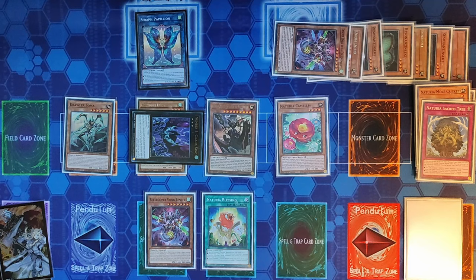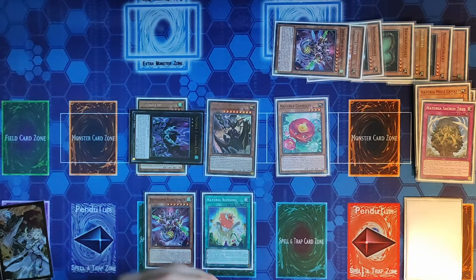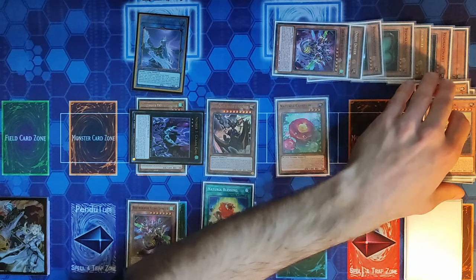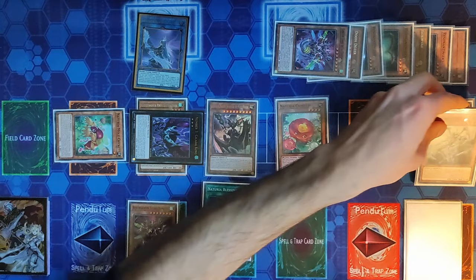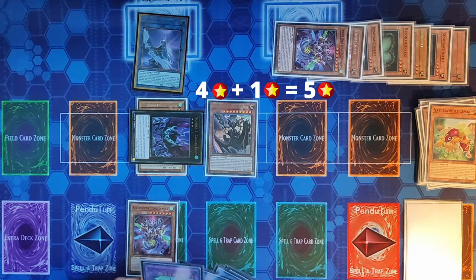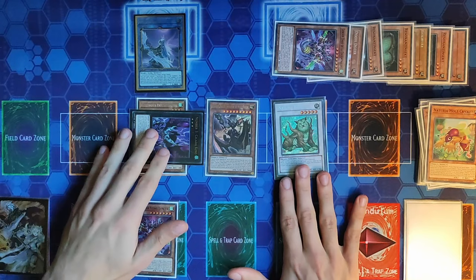At this point we use our Papillon, a Link 3, and Soma, a Link 1, to go Link 4 — that's our Appaloosa here, with only two counters. Finally, we activate Naturia Blessing to Special Summon a Naturia from the grave: Naturia Mole Cricket. Now we have a Level 4 Earth Tuner and a Level 1 Earth Non-Tuner. We Synchro them together to Special Summon Naturia Beast, and that concludes our end board.